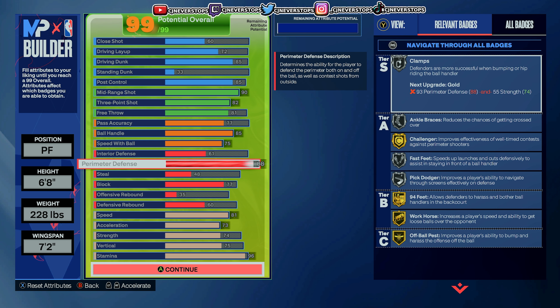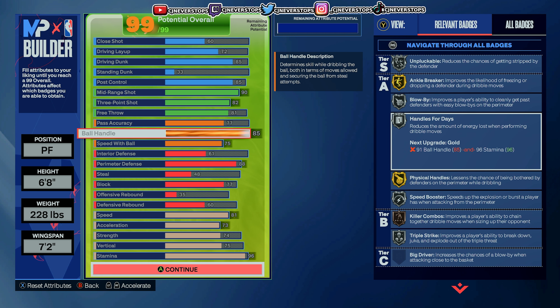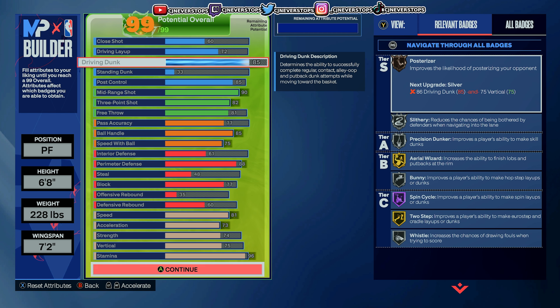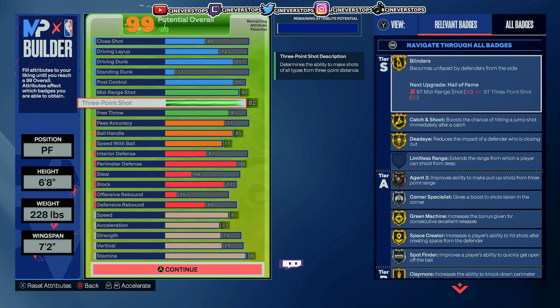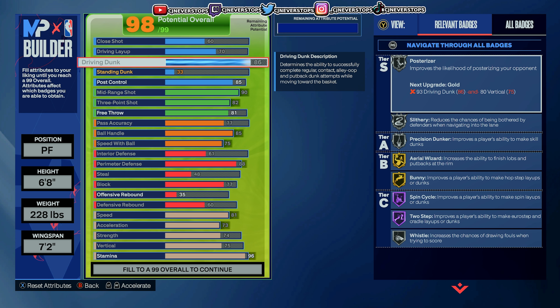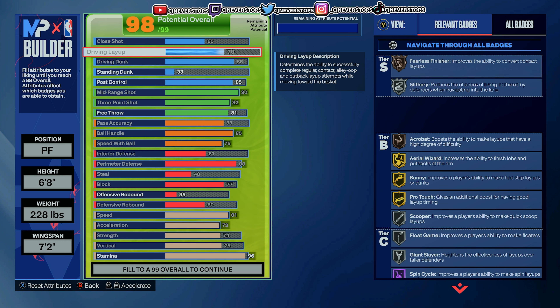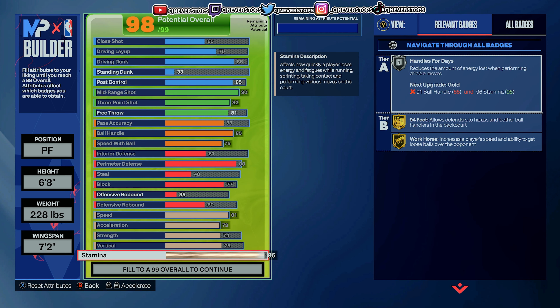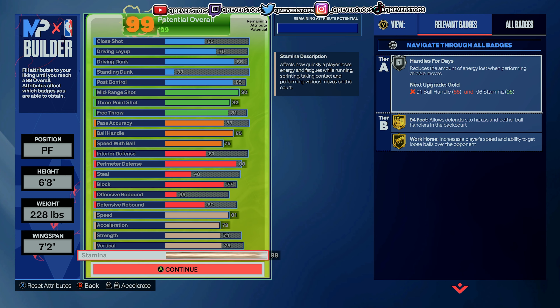On defense, you have clamp silver, anchor braces silver — everything that Jason Tatum has, though he may have different badges on the game. You got some great badges to work with. Ball handle is pretty solid, the shooting is solid, finishing around the rim is solid. Posterizer's gold — that's the only thing. Driving dunk has to be an 86, so let's move that around and get the driving dunk to a 86 at least, to have posterizer on silver. Drop the driving layup to 70 and then the driving dunk up to 86 — you can have posterizer on at least silver. Then you can put the last couple points on stamina or anything else you want.